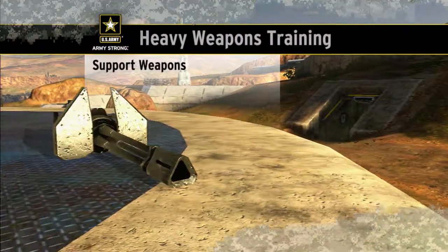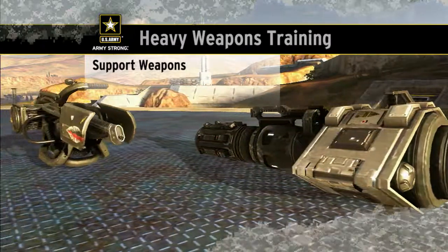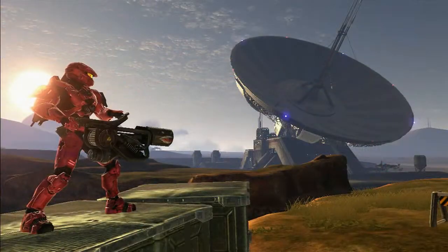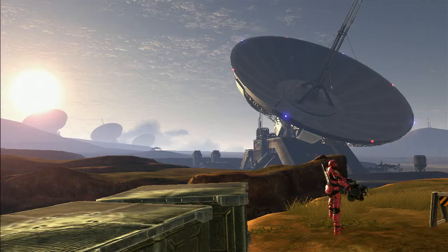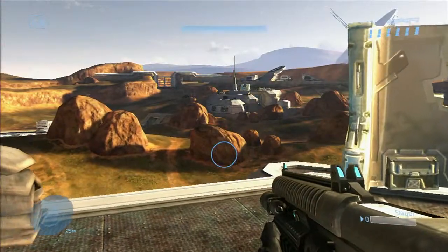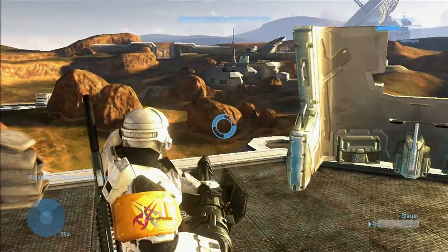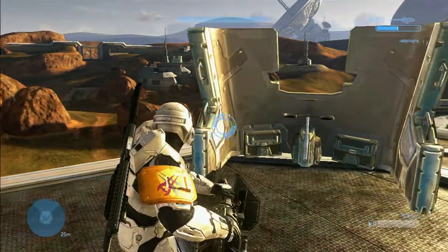This video focuses on Halo 3's support weapons. These weapons are very powerful and hotly contested. When wielding a support weapon, your movement is substantially slower. You can't duck, use a scope, make melee attacks, throw grenades, or swap weapons without dropping the support weapon. Also, the camera pulls back when you're using a support weapon, making it slightly harder to aim but increasing your situational awareness.